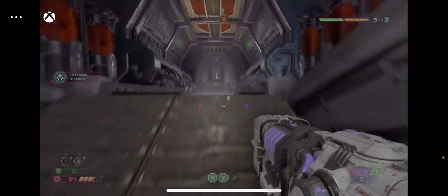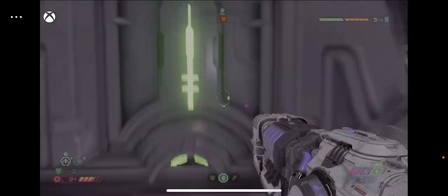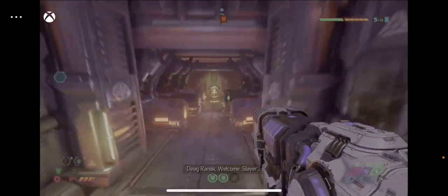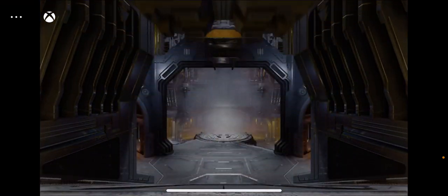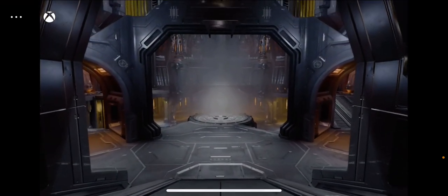After we're done with this level, I think we go back to the Fortress of Doom, which is our home. We can check out — oh, this is the boss. Fast travel unlocked. We'll check out our toys, but let's watch this real quick.